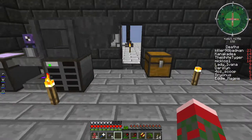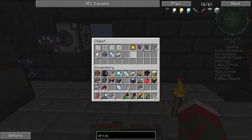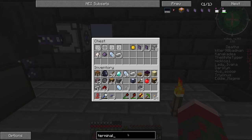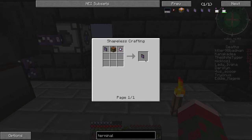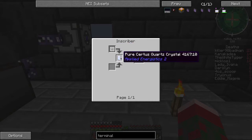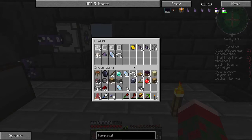I did make a couple of these normal ME terminals, so I have to turn one into a crafting terminal. The difference between a normal terminal and a crafting terminal is that a crafting terminal has a crafting interface in it. I just need a calculation processor, a crafting table, and a terminal. For the calculation processor I need a calculation circuit, which requires a pure Certus Quartz Crystal - I have to make one of those.